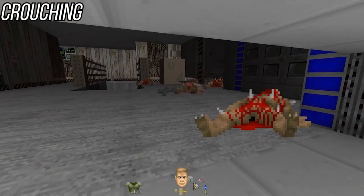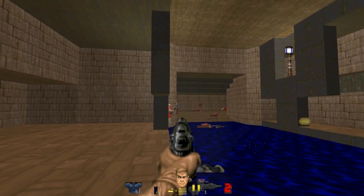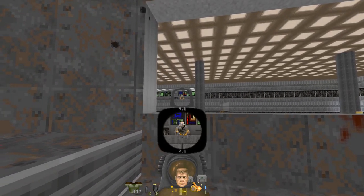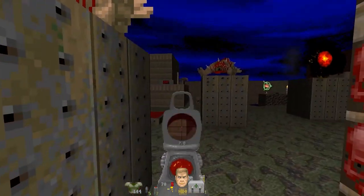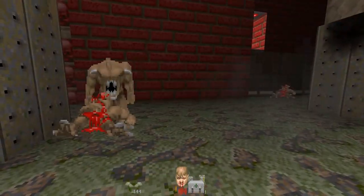Crouching is used to reduce your profile, duck behind cover, dodge attacks from time to time, and let your co-op partners shoot over your head. Crouching is also the easiest way to brace your weapon — more on that at the start of the weapons section. If you catch on fire, you can crouch and spin to put yourself out. It's the closest thing we have to stop, drop, and roll, and it's a very important thing to learn.